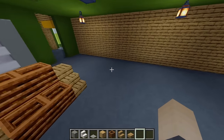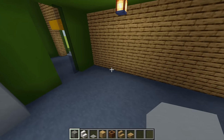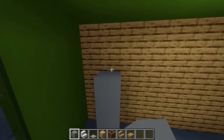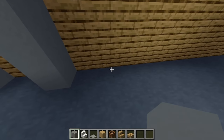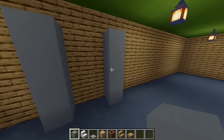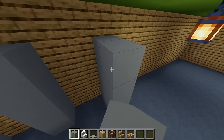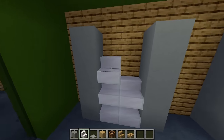Moving to this back wall I'm going to do the same shelf design as over there. From this block I'm going up four, leaving a gap of two in between, building three more pillars, but then this end one I'm extending out by one more. Moving back to our quartz stairs, filling these up.